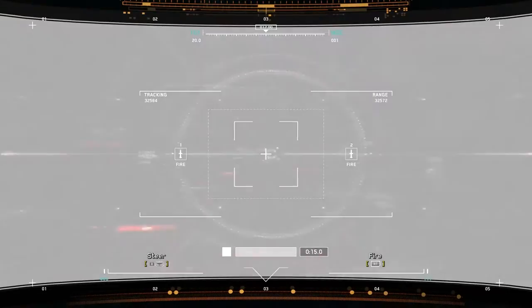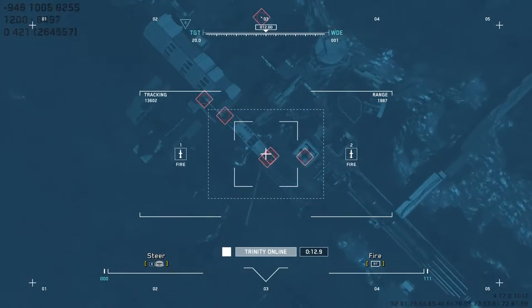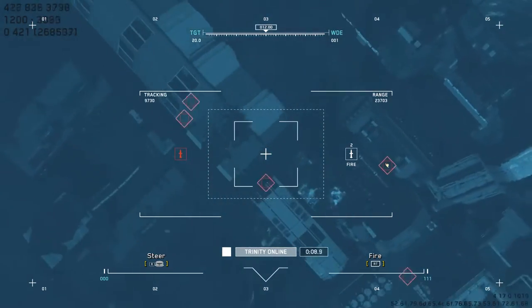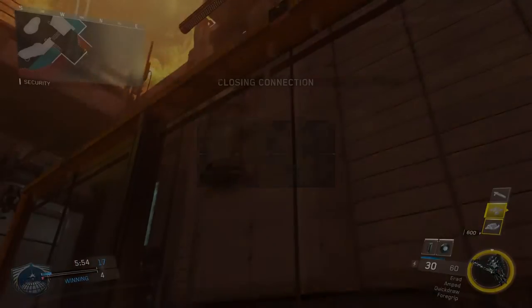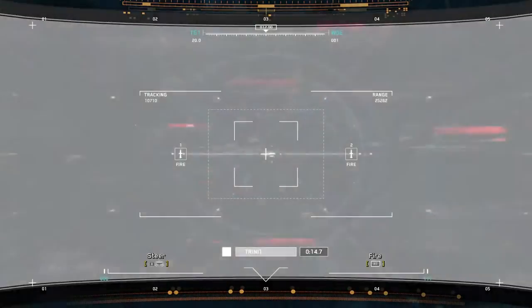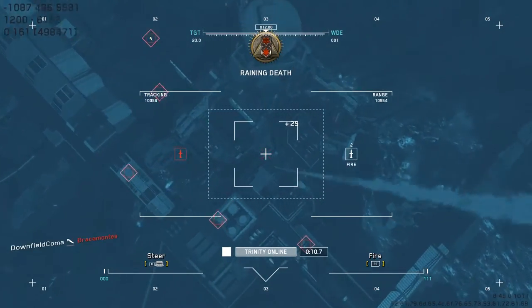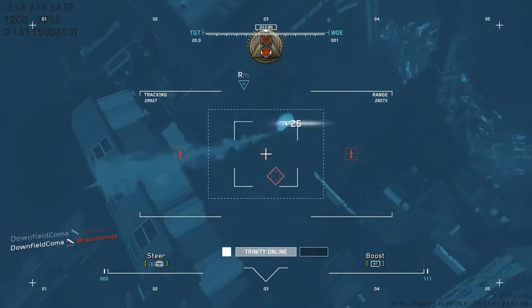Now right here is the Trinity Rocket. You have this main big rocket with two smaller rockets associated with it. You can't really steer the two smaller rockets, but of course you can steer the larger rocket and get as many kills as you can.